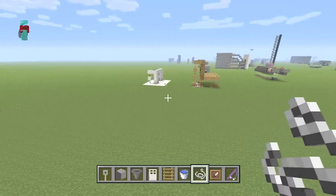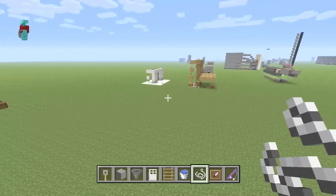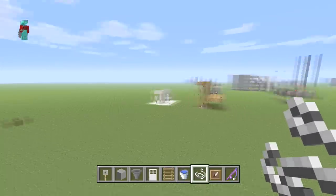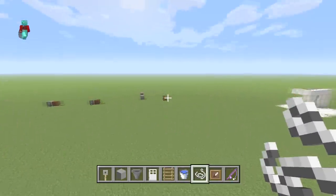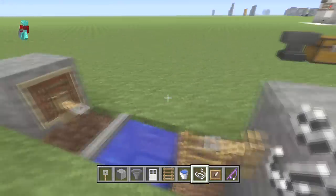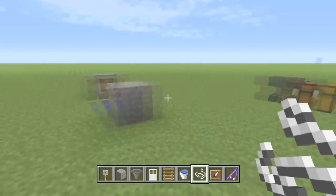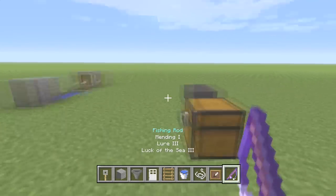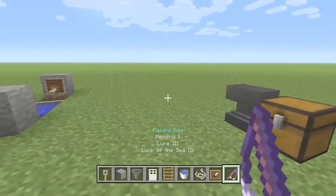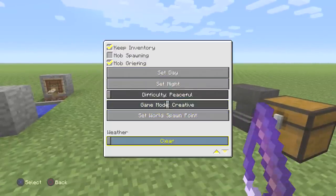I'll definitely link her channel — it's called 10 9 Ace — in the description below, because this is super cool. Look how small it is — this is pretty much the tiniest little AFK fish farm right in the ground. It has a unique concept, much different than the usual, a little more finicky but works really cool.